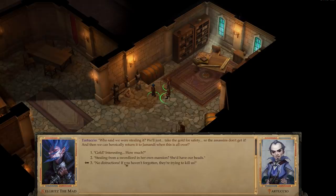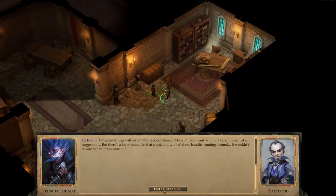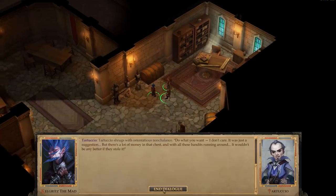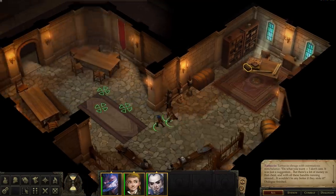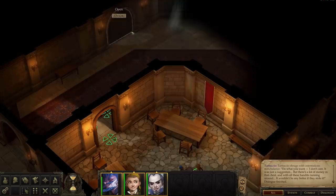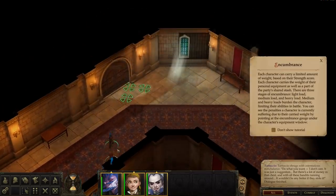No distractions - if you haven't forgotten, they're trying to kill us. But there's a lot of money in that chest. And with all these bandits running around, it wouldn't be any better if they stole it. You see, there's two windows over there. Pick one - left one, right one. Lefty, righty. It's okay. Simple question - basic Boolean. Pick one, then throw yourself out of it.